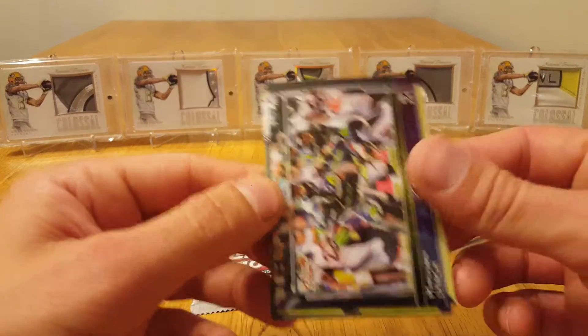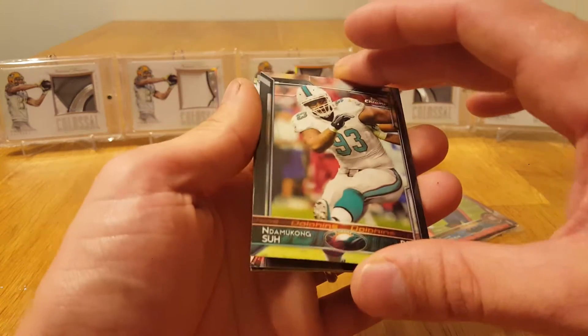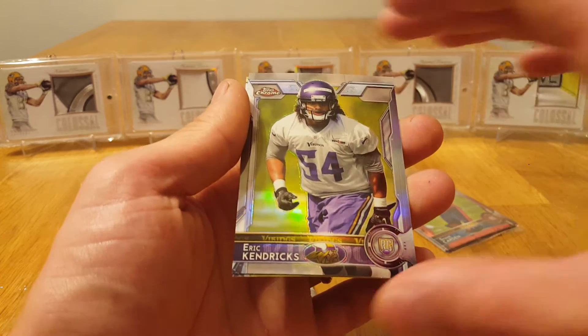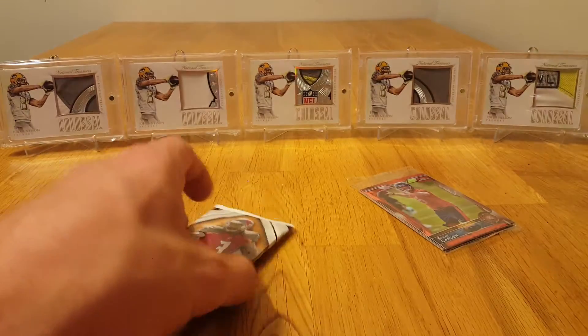Got Beast Mode Marshawn Lynch, Damon Harrison, Ndamukong Suh, an Eric Kendricks refractor, and a DeVante Parker rookie card.